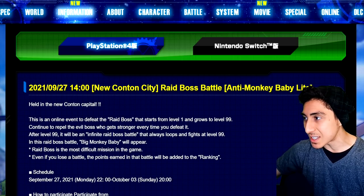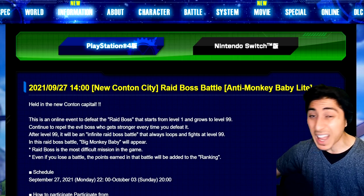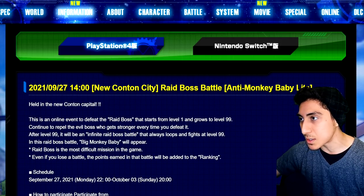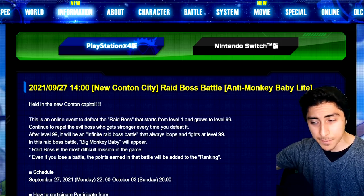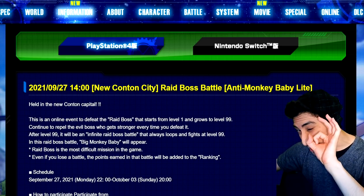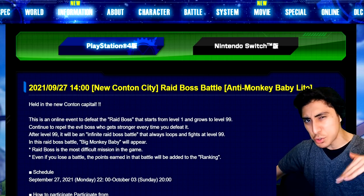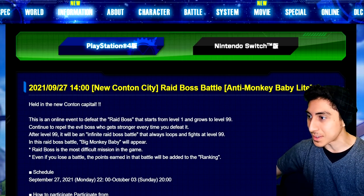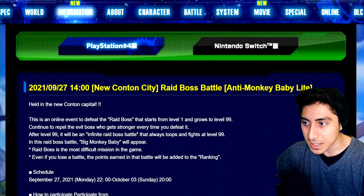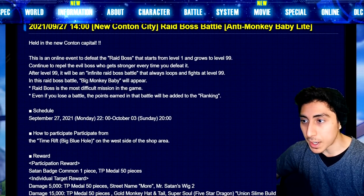Let's go ahead and jump into it. It's going to be the Anti-Monkey Baby, Grade 8 Baby, Light version. This one is going to be available as always near the shop area — it's just that really small floating time rift. It's usually pretty low to the ground, never super high up in the air. Definitely do it; it's not that bad of a raid.